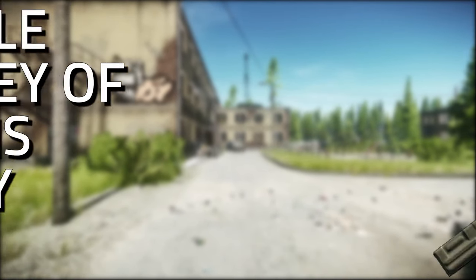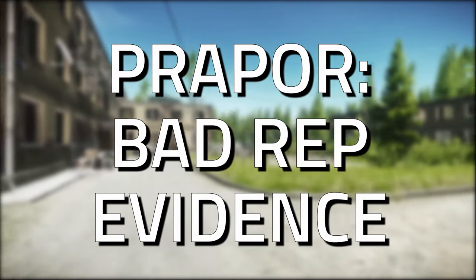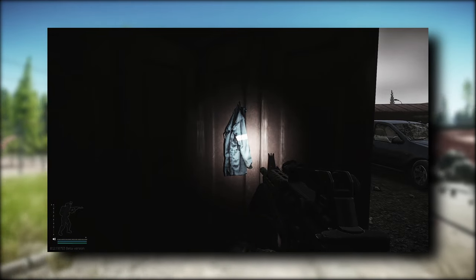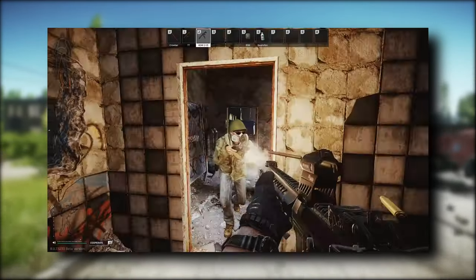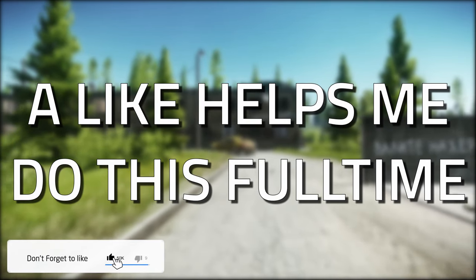Welcome to a key guide for the portable cabin key for the customs factory zone. This key is required for a task with Prepper called Bad Rep Evidence. This key does currently spawn in jackets as well as in the pockets and bags of scavs.